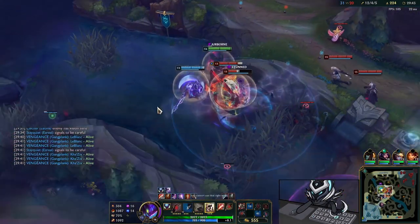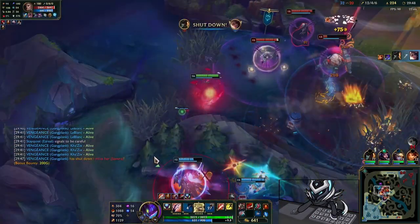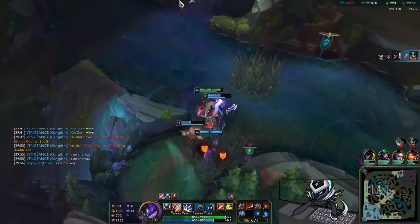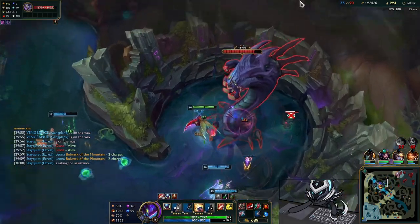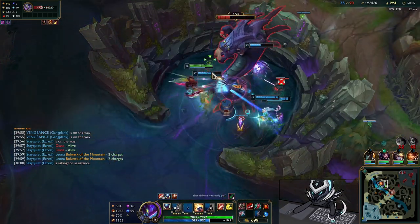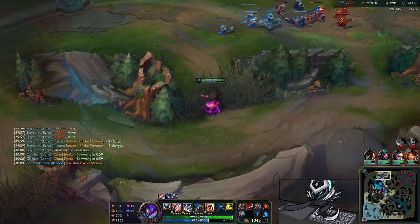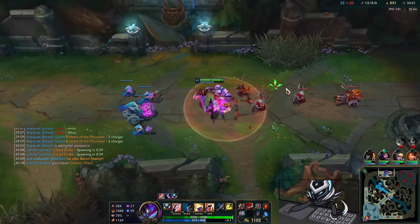Samira walks up too far — she's isolated. I find a good chance to go in, get Naut-hooked but use Void Assault at the last second, W Samira one last time, and GP picks her up with his ult. Olaf is at the back for some reason, goes 1v5, and goes down. It's a given that we go for Baron. I hit level 17 — enormous. We pick up Baron comfortably.